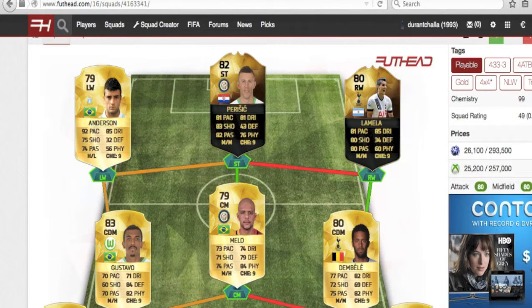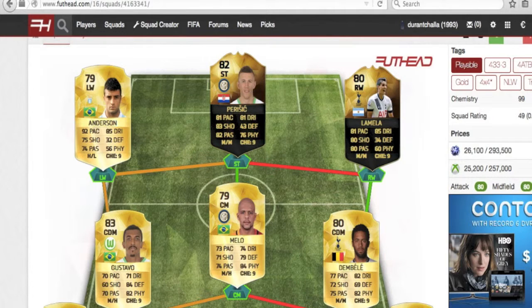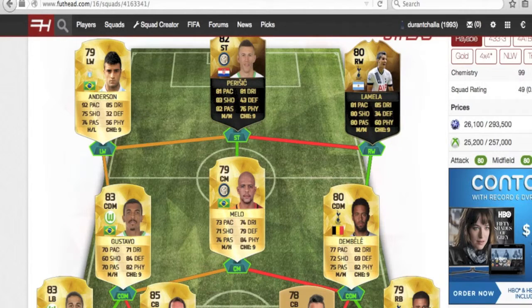Lamella does have four-star skill moves and plays for my favorite team, Tottenham. The in-form makes this card look really good with over 80 on those four categories, along with the four-star skill moves. He should be able to cut inside on that left foot and hit some finessed shots.